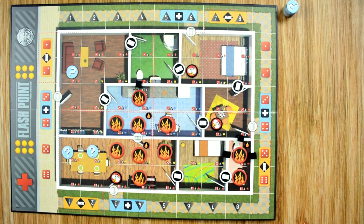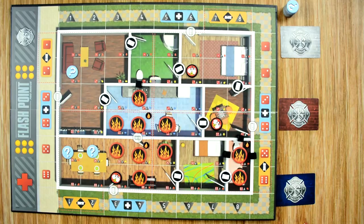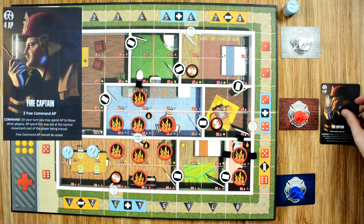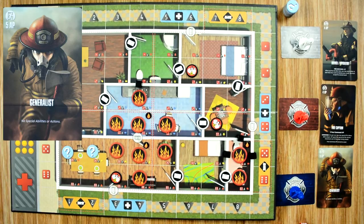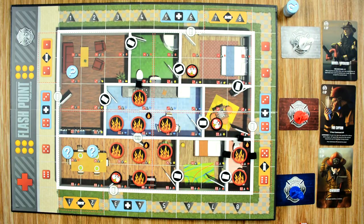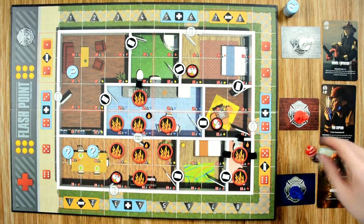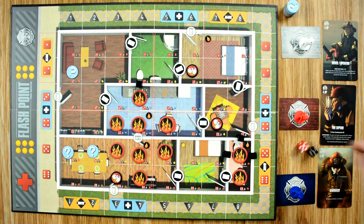Each player chooses or is randomly dealt a specialist. We're setting up for a three-player game using red, white, and blue firefighters, with a captain, a driver, and a generalist. Based on difficulty and number of firefighters, we place additional hotspots. Since we're playing recruit, no additional hotspots are added for difficulty, but we add two additional hotspots for playing with three firefighters — so we roll: a seven as one hotspot, and six-two.